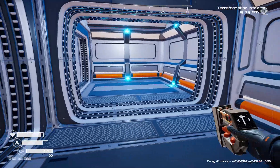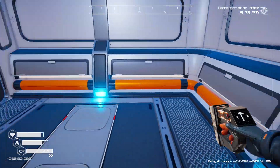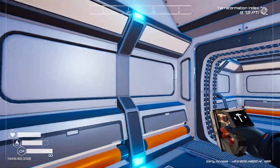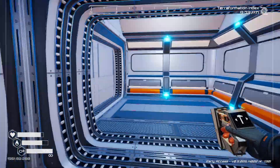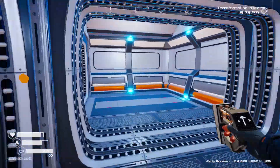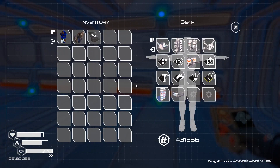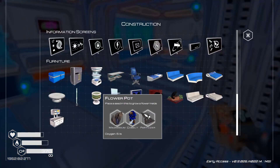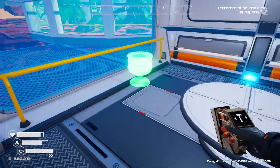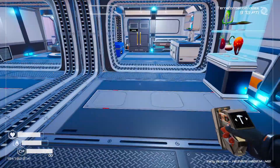Now for the office area — this can spread out a little bit. I'm thinking some desks with screens on the walls: main screens right here when you walk in, then communications over here so I can put the antenna above, and monitoring stations over here. Let me put a decorative plant thing by the window so it gets some sunlight coming in.